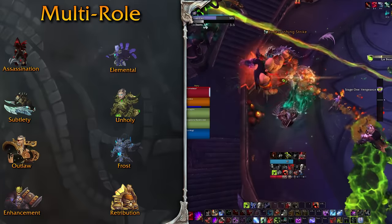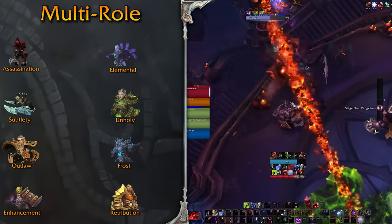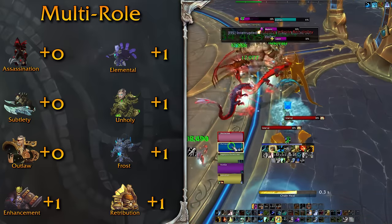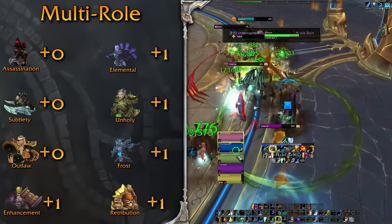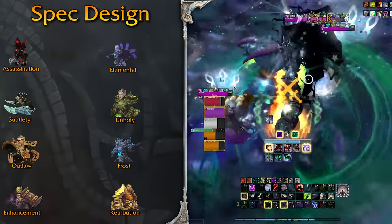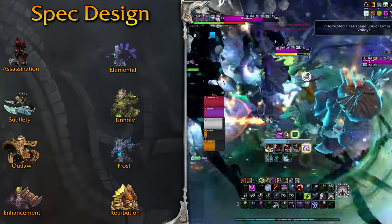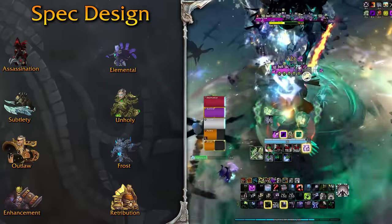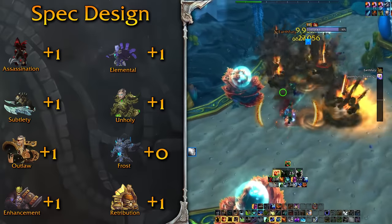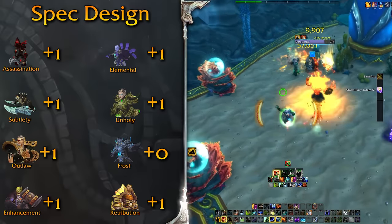Multi-role is something I care about since I want to be flexible with the people I play with — it helps when doing keys and raids on stream when we are missing a tank or a healer. Obviously, Rogue gets a zero across the board since it can only DPS, while the other classes can either heal, tank, or all of the above. The spec design is something I talked about in previous videos as well. Outside of Frost DK, which is the exact same spec just with fancier passives that don't really change much, everyone has a point. The defensives, damage profile, cooldown management, and playstyle all factor into a spec's design.